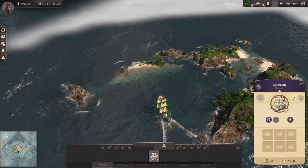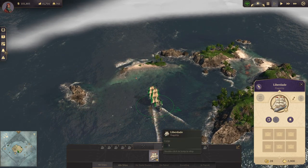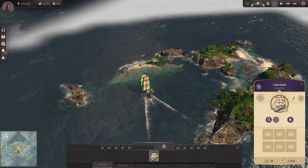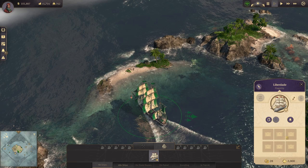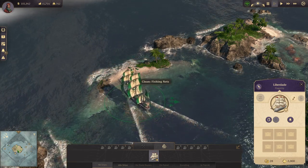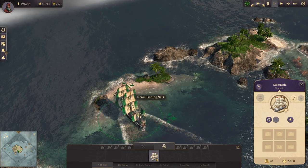I figured it out. There's a bug with the flagship — if you see right here, it looks like there's something in the first cargo slot but there's actually not. When I had all the stuff in the other five cargo slots, it tried to put it right there, but it thinks there's something in that cargo slot and it got all bugged out.